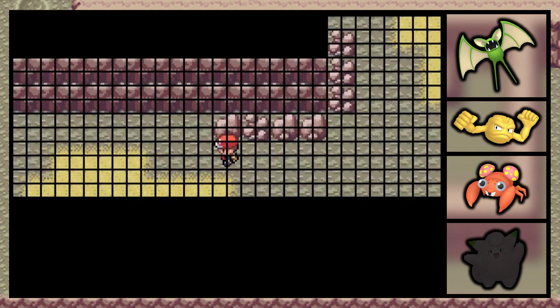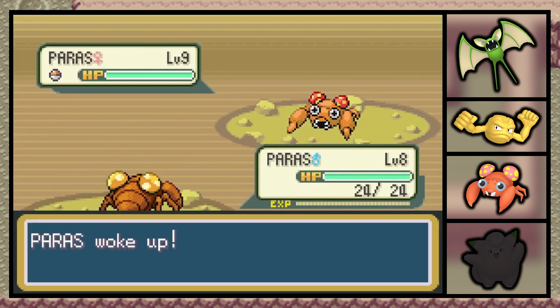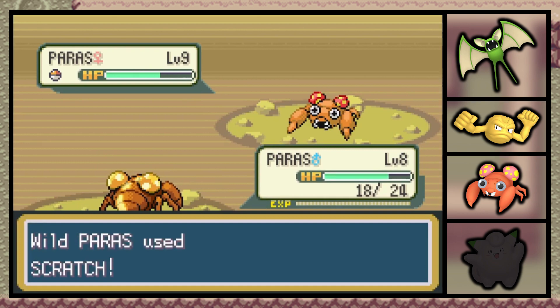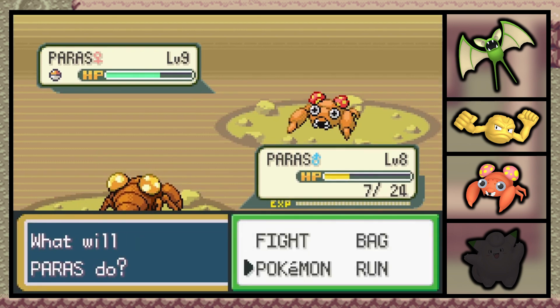So we're going to have to wait on that for a later date, but right now we have three of the four finds in Mount Moon, so we're either going to bunker down and look for that Clefairy, or we're going to move on to the next hunting zone.